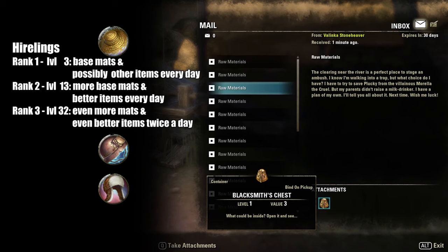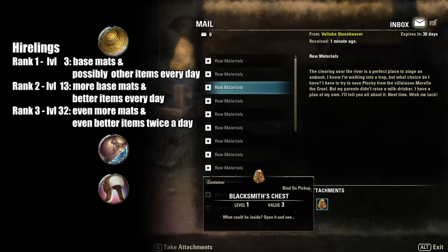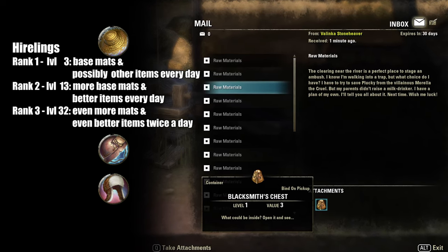Additionally, the Hireling passive is a good way to obtain more base materials and possibly other items, which will be sent to you by mail once and later twice every day.